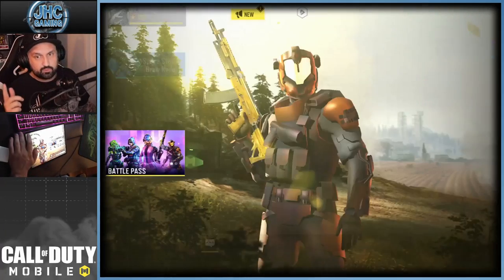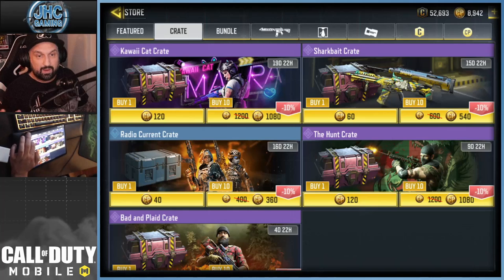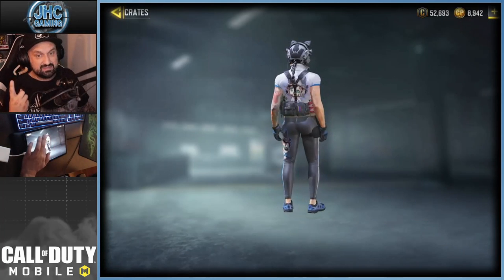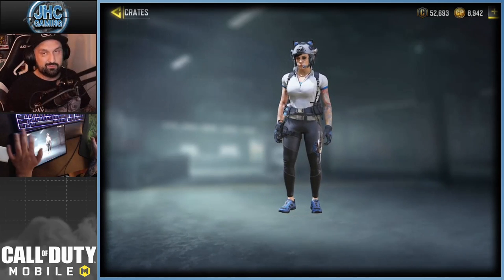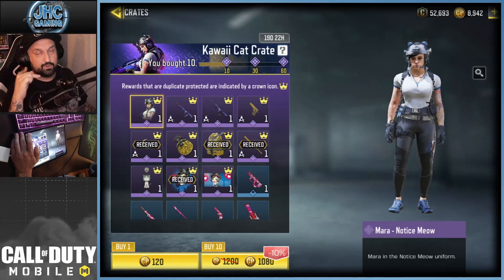Now we're gonna open some crates. The one I'm really interested in is the Kawaii Cat crate — it's probably going to be the most popular crate of the season because of the soldier skin. It's a new Mara skin; we already have one from last season and this new one is pretty dope. I know some friends already have it, so I'm going to try to get it. You get one guaranteed epic at 10 crates.